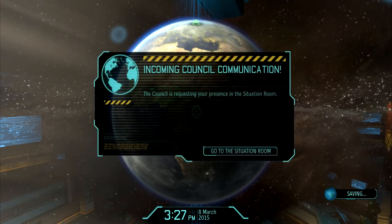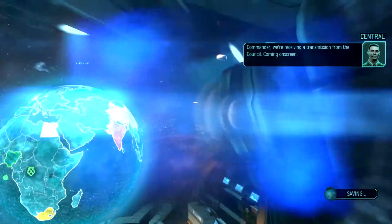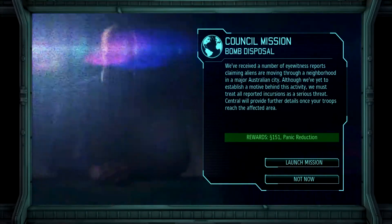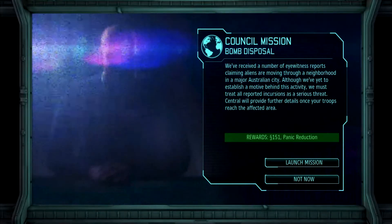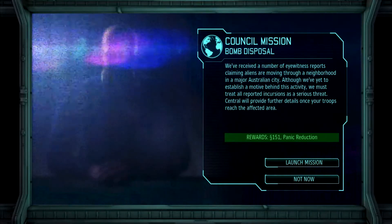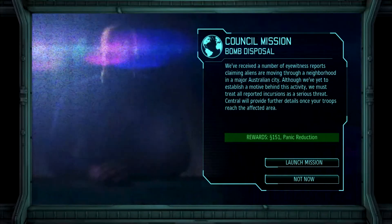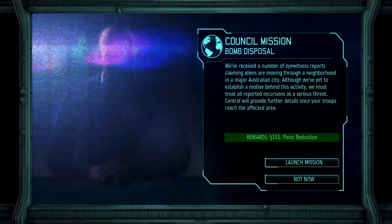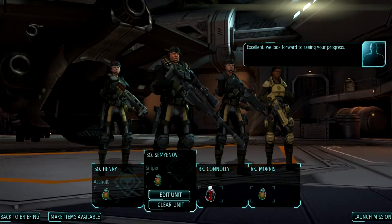We get meld! Council mission first. What do we have? Bomb disposal. I'm actually tempted not to do this — I've done bomb disposal early on before and it's very difficult. But 151 credits, panic reduction... you know what, let's give it a go. I hope we've got to give it a go sometime.